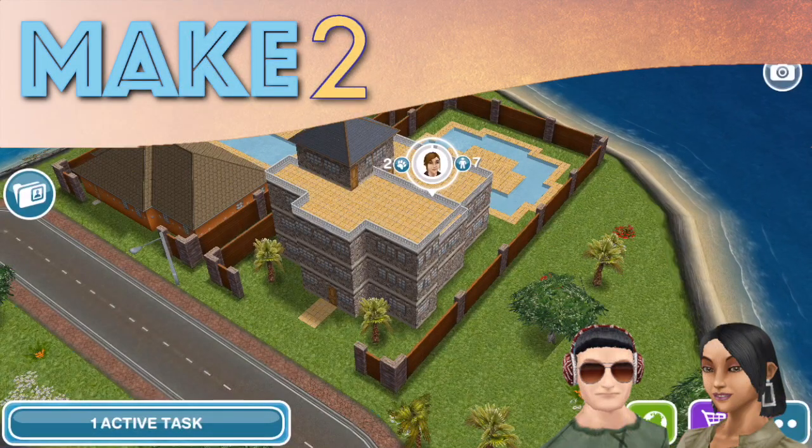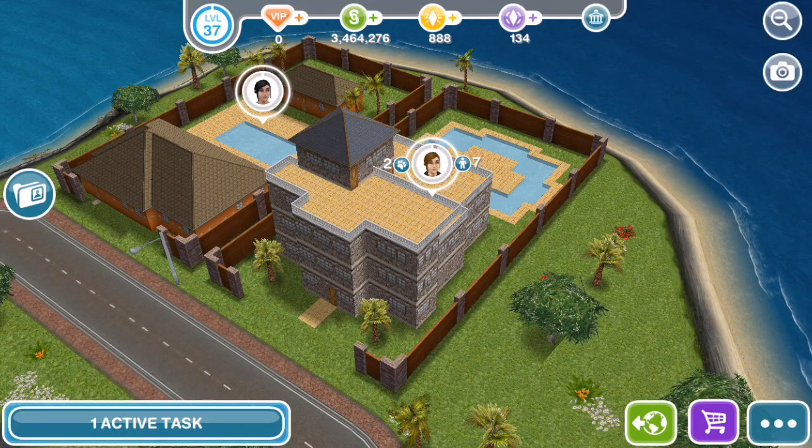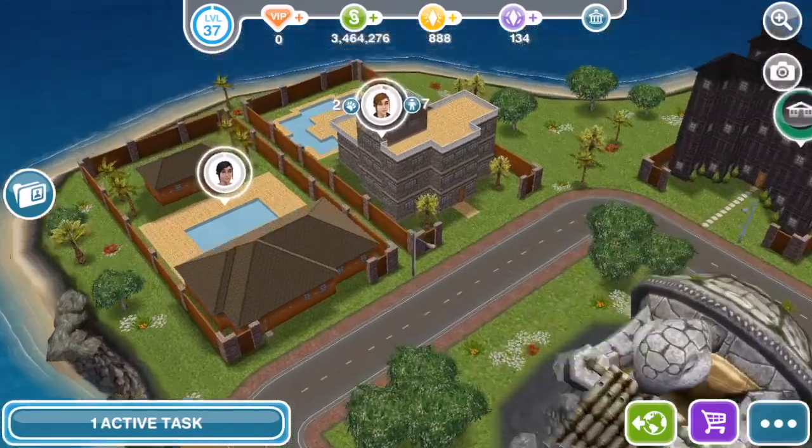Hey Summers! Hi everyone. Welcome to Make Two and another neighbor visit. We got an invitation from Zoe to see her house, and here it is on the mysterious island near the Turtle Monument.